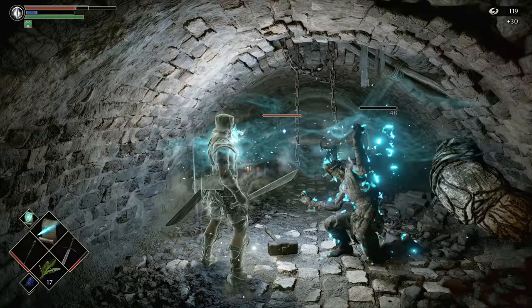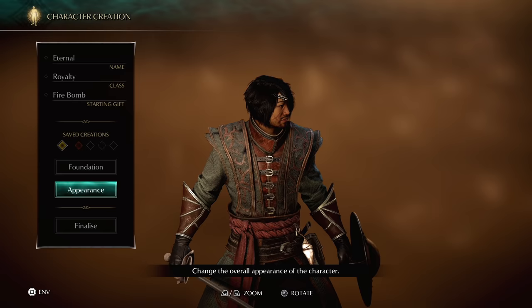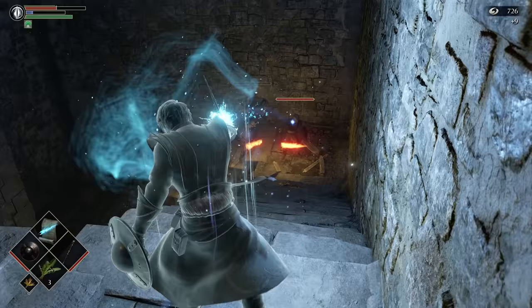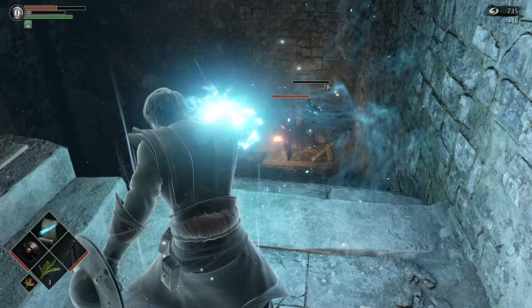So as we set off, make sure you start as the royalty class, because it gives you more max MP, it gives you a ring for passive MP regeneration, and it gives you Soul Arrow, which is just too good. Choose the providential ring as your starting gift to help with item discovery, and go to 1-1.